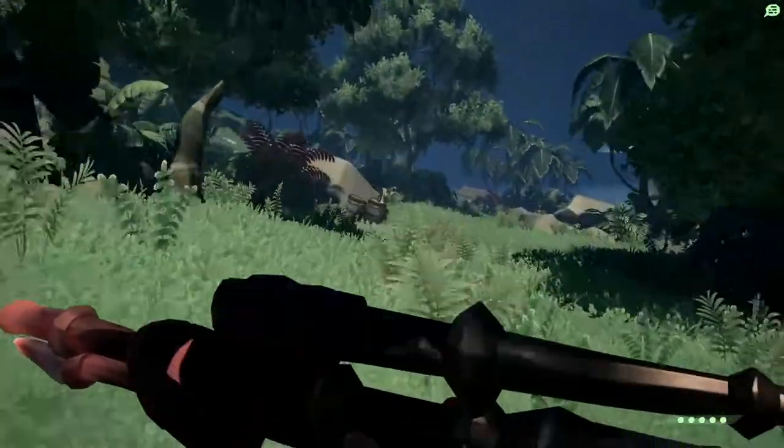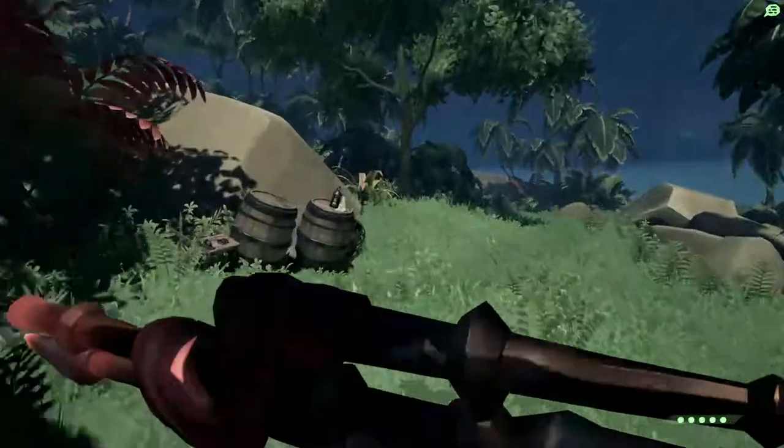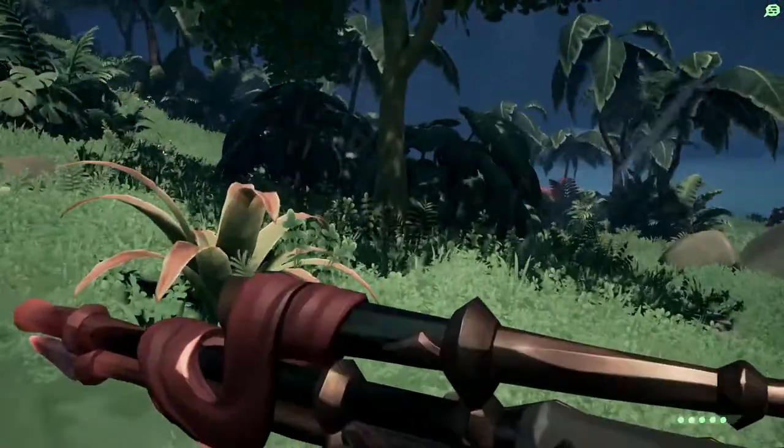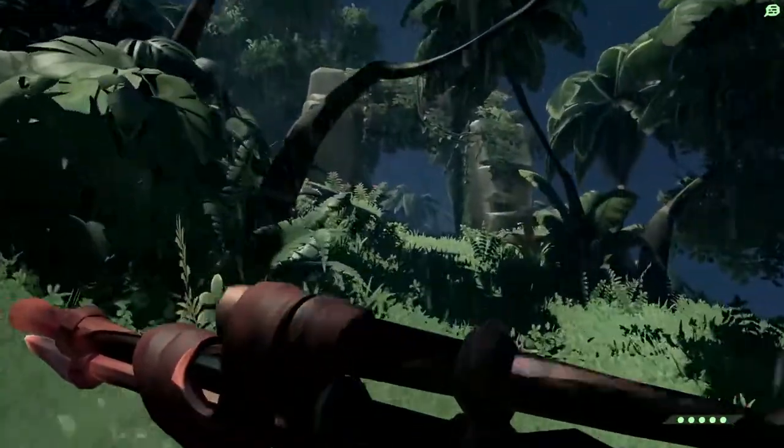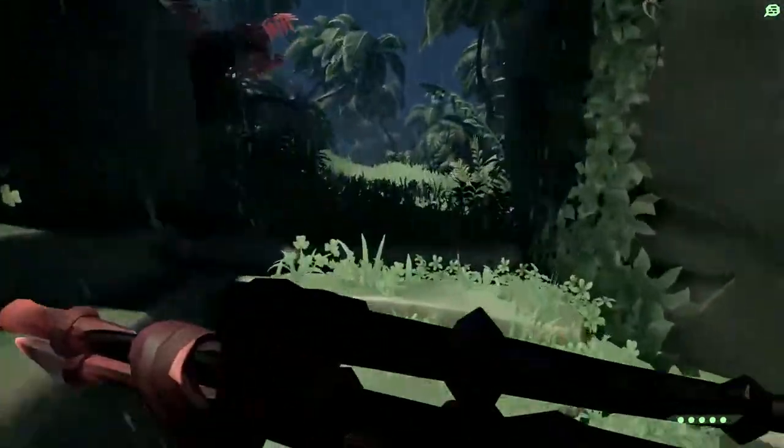Follow straight through until you get to this tree and this rock here, then we can hook a left — and there you go. Here is the stone archway that we are looking for.